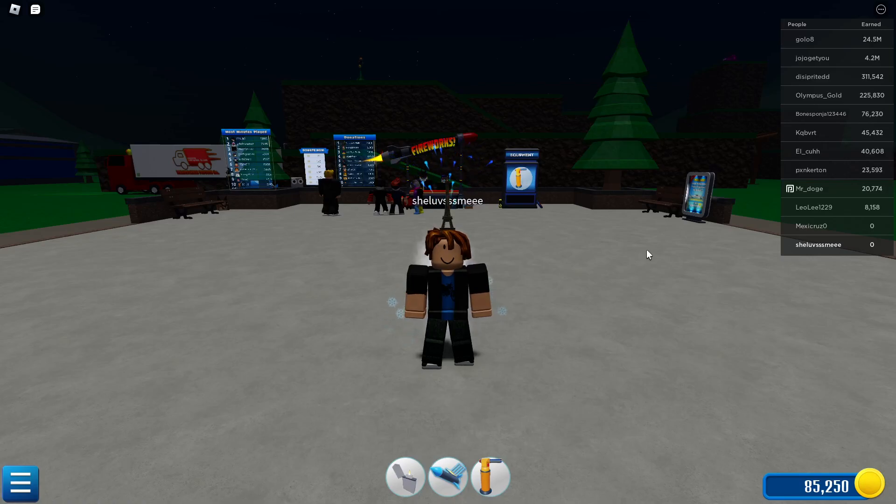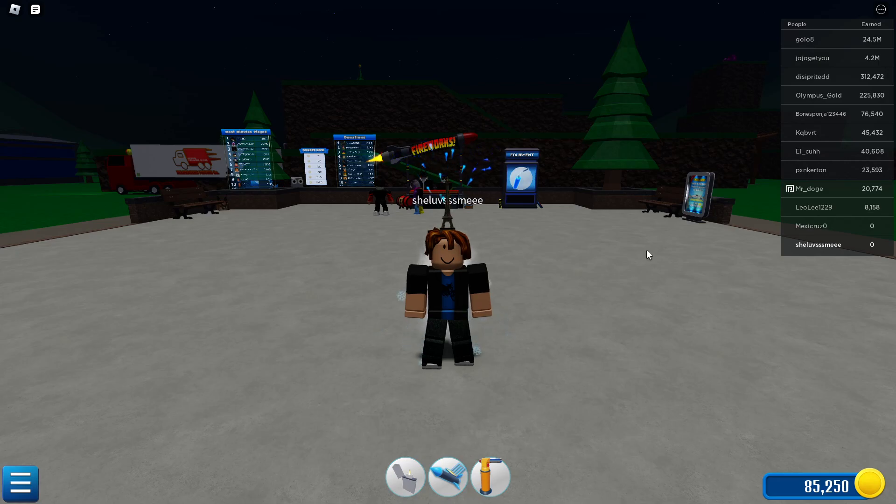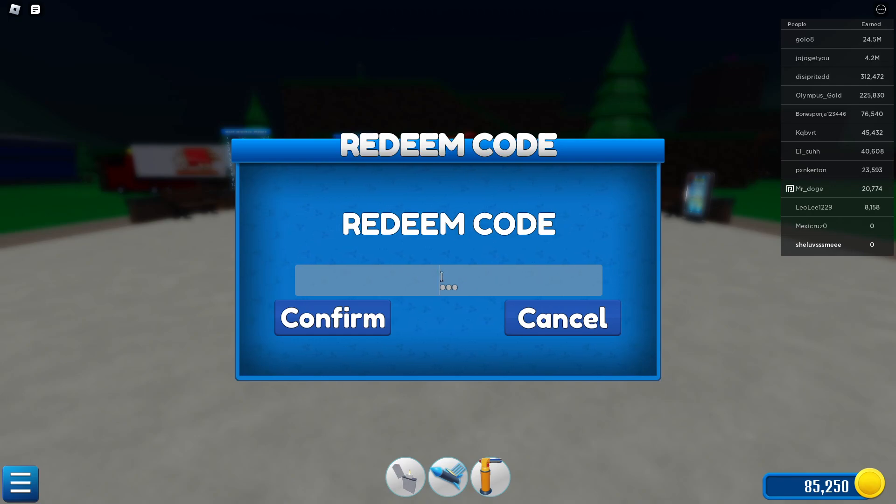Hey guys, welcome to another video. Today I'll be showing you eight brand new working codes in Roblox Firex Playground, which gives you about 460,000 coins. I'm pretty sure these are all the working codes as of now — correct me if I'm wrong. Let's get right into it and start redeeming. Go ahead and head over to the codes section.